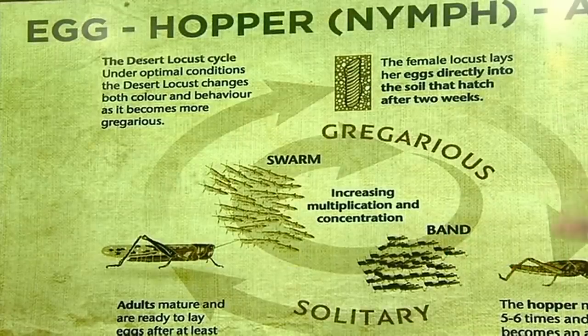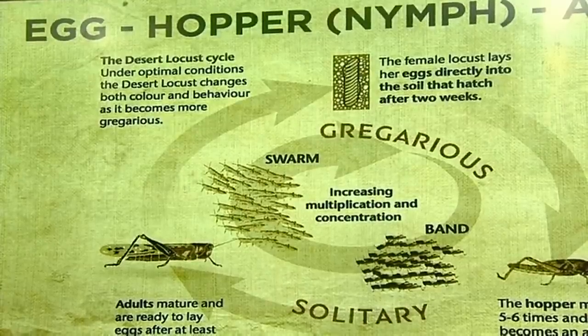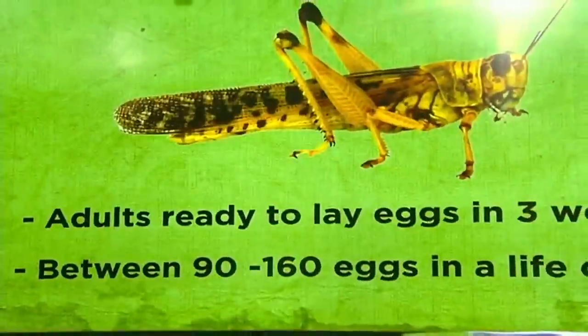It is true that after three to five months, the adult locusts do die off. But the problem is the eggs hatch after only two weeks, which makes it incredibly difficult to contain them.